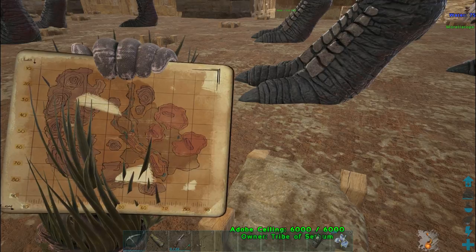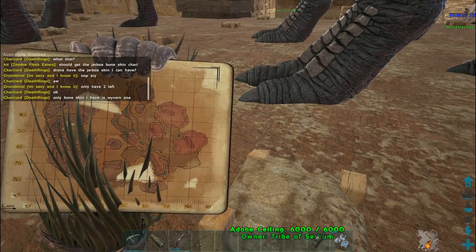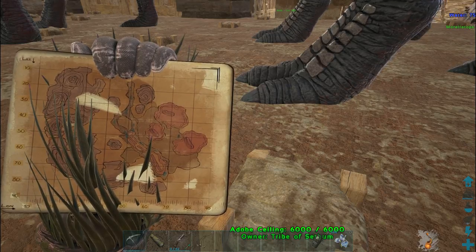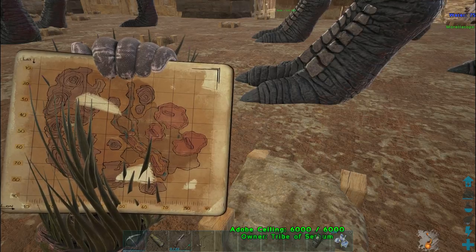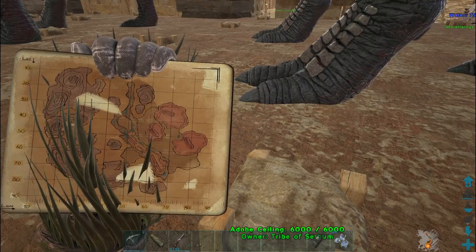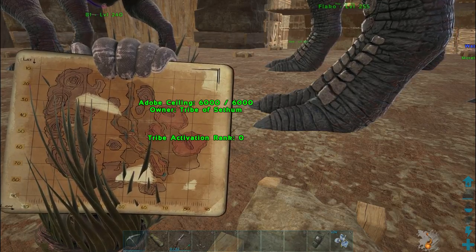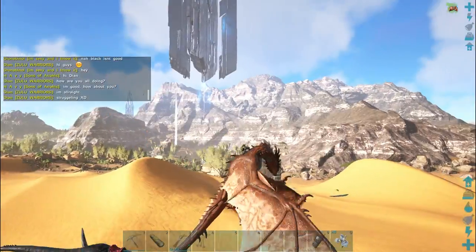I'm going to be searching for those deathworms around the upper left corner of the map, starting from coordinates 10,0 to anywhere 10,25 on the map, which is quite close to the blue obelisk. Some of you know about the spawn point, others don't, and I'm making this video for those that don't. I'll show you how easy it is to kill them and how many pearls I can get in about two hours.